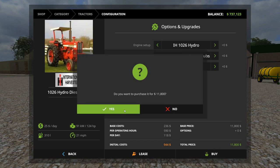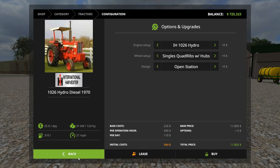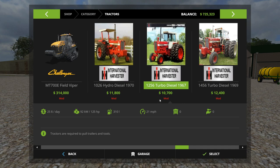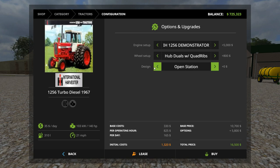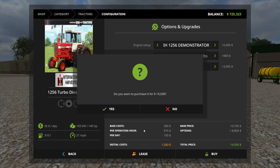Next is the International 1256 Turbo Diesel. We'll get the demonstrator version with a little more horsepower. Let's put duals on this one with a diamond cab.